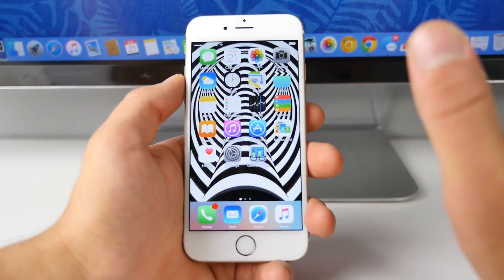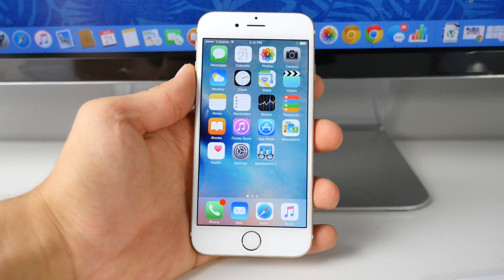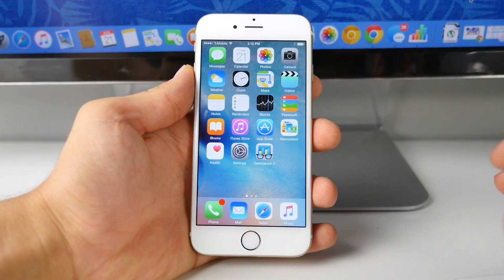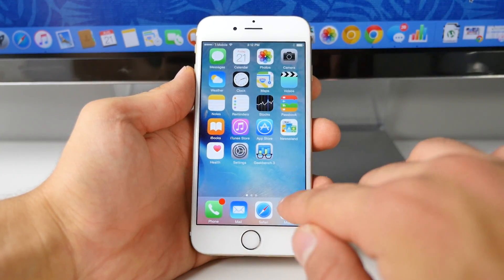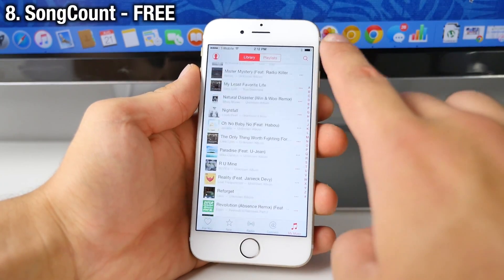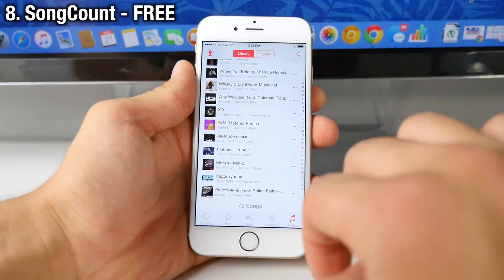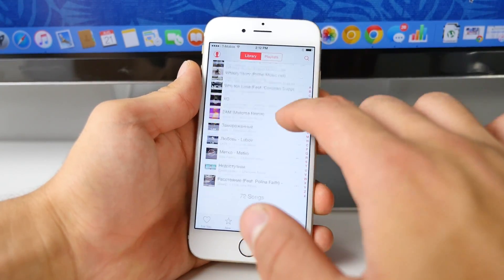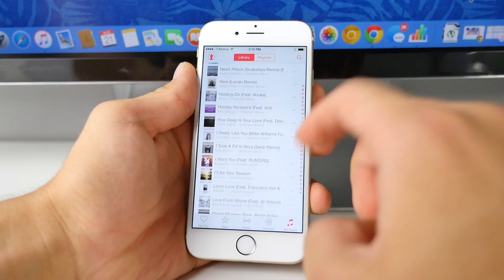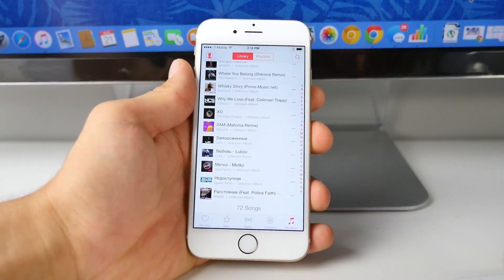For this next one, I bet you guys are really going to like this one. Apple decided to remove something important from 8.4 — in the music application, on the bottom, it used to say how many songs you had. Well, with Song Count, it brings back this functionality. You can now see how many songs you have in your music application just by scrolling all the way down to the bottom. Song Count reintroduces that functionality right there. For some reason Apple decided to remove that useful feature, and now it's great to have it back.